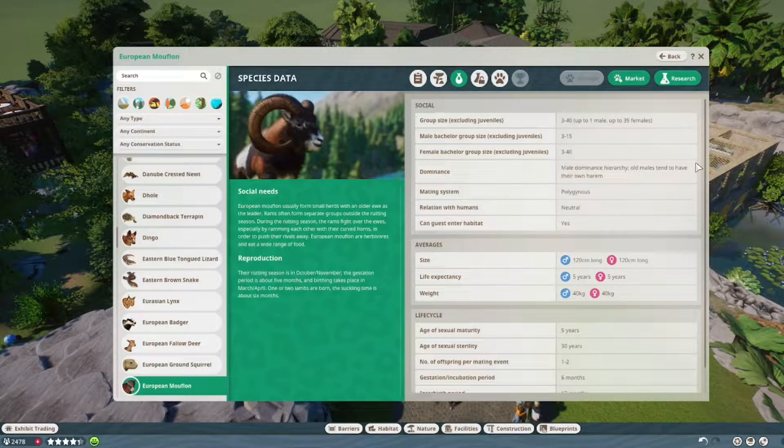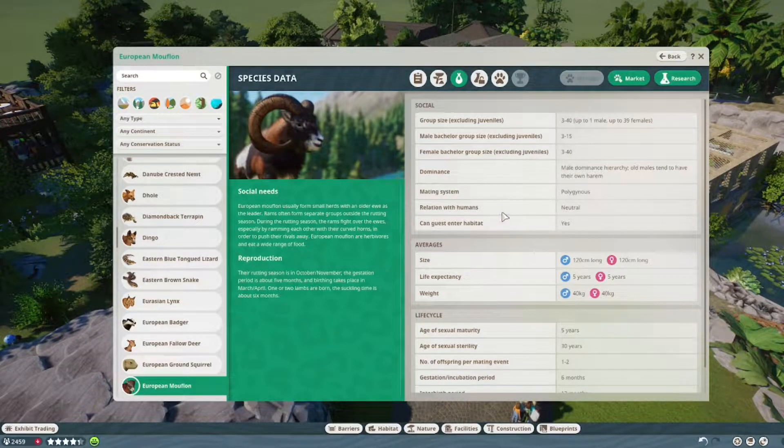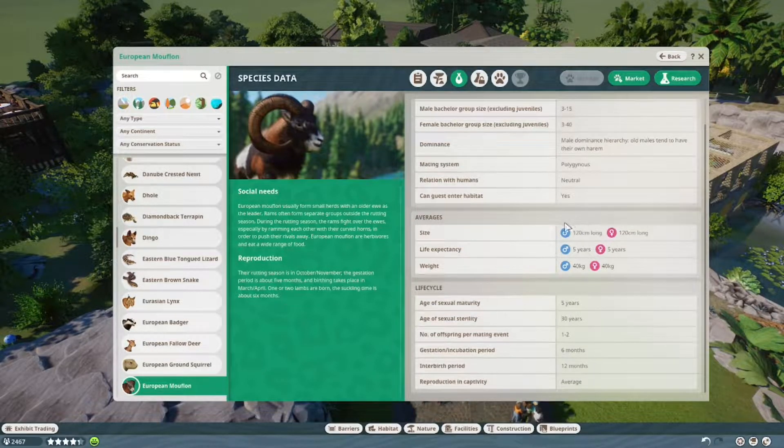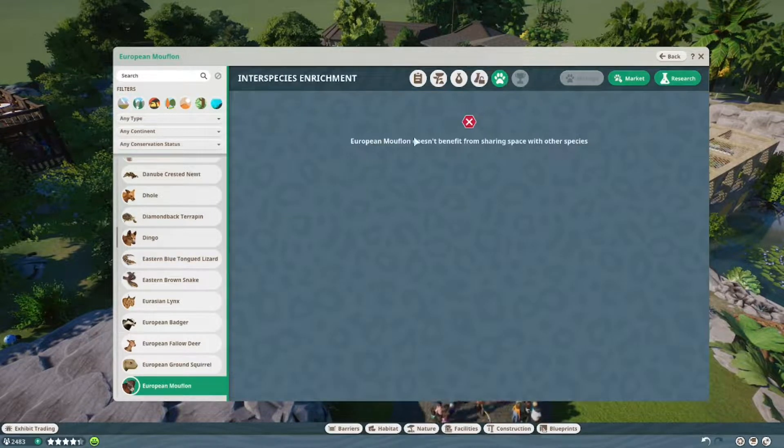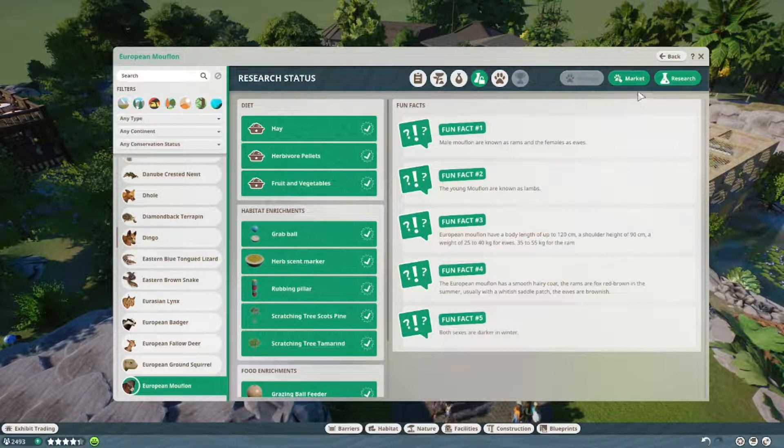Denmark is a pretty small country and my family always went on vacation camping inside of the country, so I have seen a lot of the Danish nature. We can have up to one male and 39 females, and their relationship with humans is neutral — so they don't like too much closeness with humans. But they can work. Sometimes you can have animals where guests can enter but they are shy about humans, so you will stress the animal even though guests are able to enter. A lot of modders actually add interspecies enrichment even though they don't have to, which I really like because it gives more realism.